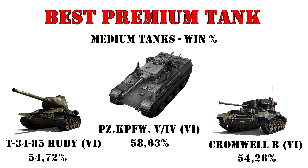On the premium medium side, mid-tiers rule everything including win percentage, with a very rare machine at the top posting a whopping 58.6% average wins — the Panzer V/IV. This thing was recently buffed out of the blue, raising its performance significantly, but you don't have to worry too much as it's a very rare sight on the battlefield. More commonly you'll encounter the two mediums from the Berlin Trio: the T-34-85 Rudy in second place and the trusty Cromwell B in third, both still with an absolutely crazy 54%+ average wins.